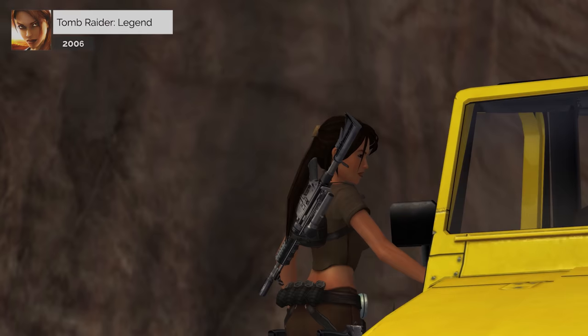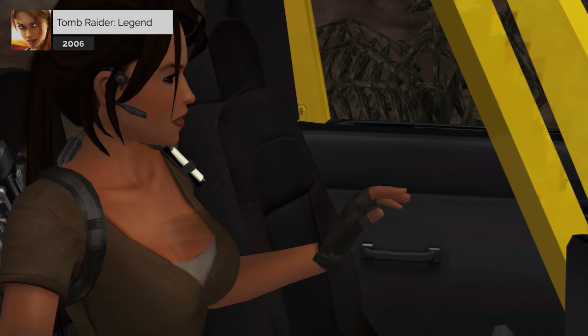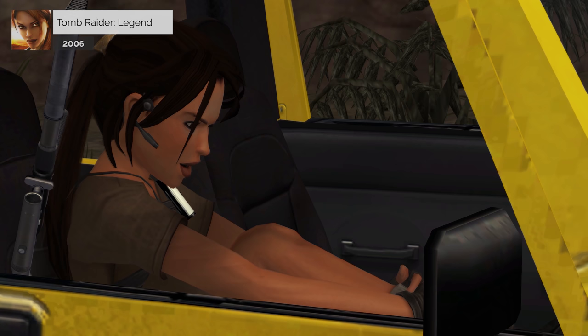Lara finds the Queen's sarcophagus and a ceremonial replica of her sword, which resembles the piece Rutland was holding. She recognises a broken fragment of the replica as an artifact she saw at Waseda University in Japan — stolen by Yakuza boss Shogo Takamoto — and instructs Zip to arrange a meeting with him. After fighting her way out of the tomb when Rutland's men arrive, she meets Anaya outside. The two theorise that Amanda must have found something in the tomb she wanted to keep for herself, hence why she kept her survival secret. Zip confirms a meeting has been arranged at a corporate party hosted by mutual friend Toru Nishimura.